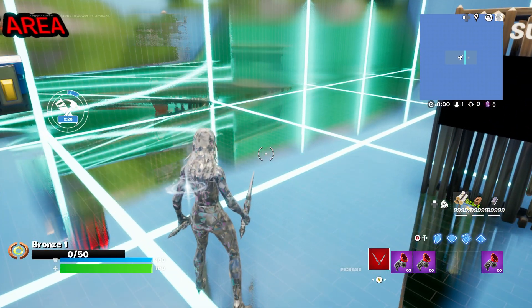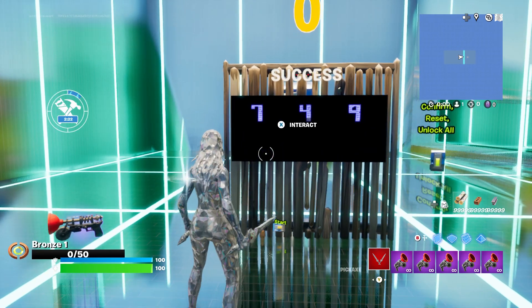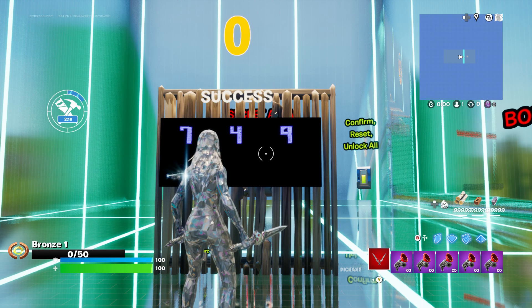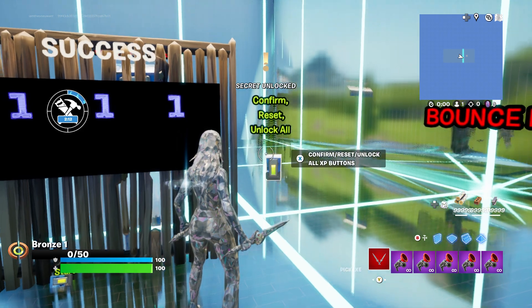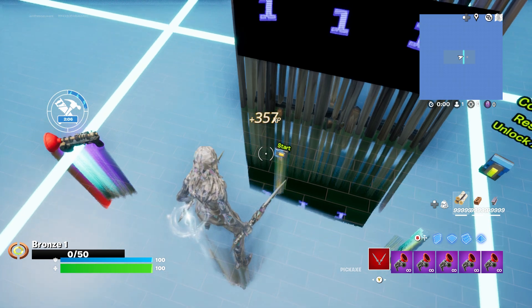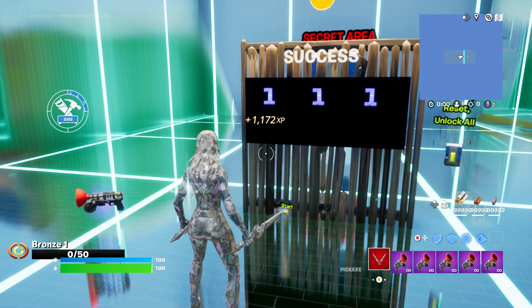After the timer runs out, make sure you grab a couple of grappers because those always come in handy. You're going to come over here and put in a three-digit code of 749 — I will put that in the description as well. Come over here and click on the confirm button. Secret unlocked, success — that means you did everything right. Come over here where it says start AFK XP. Boom, now you're getting free XP for doing absolutely nothing.